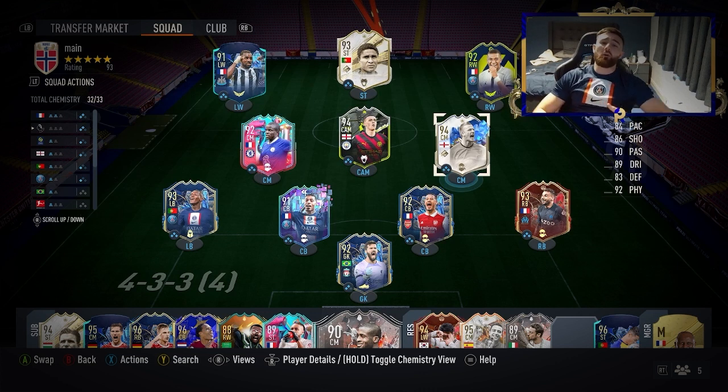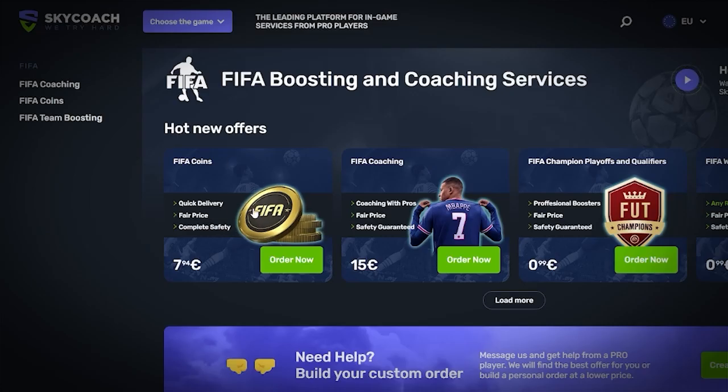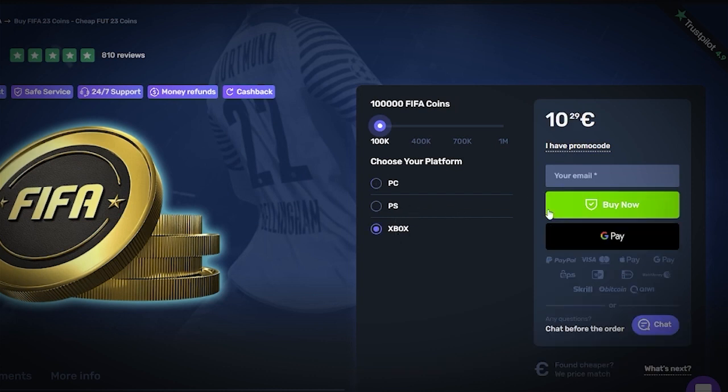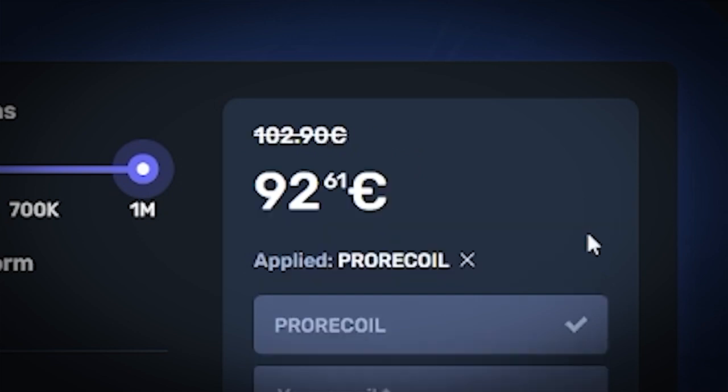If you're new around here make sure to drop a like down below. If you'd like to win one of seven copies of the AFC, all you've got to do is subscribe and send me proof over on Instagram. And if you want coins in a quicker way, head over to skycoach.gg — not only can they coach you in your weekend league or play your games for you, you can buy any amount of coins you want, and all services get 10% off right now with the code PRORECALL. Click the link in the description and let's get into it.